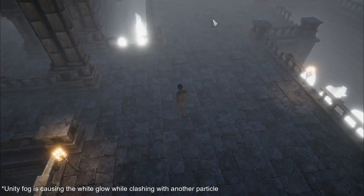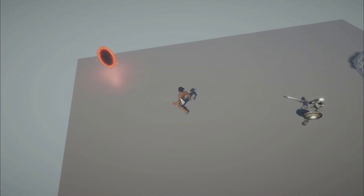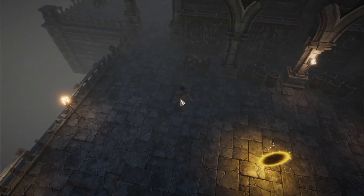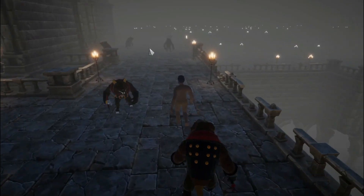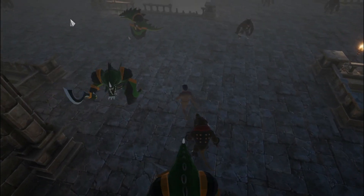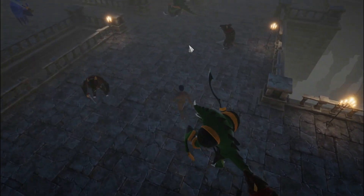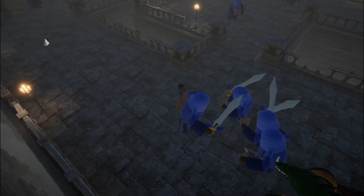The dungeon doesn't have any items or objects spawning inside it yet. Since I wanted it full of enemies and loot, I worked on the ability to spawn both. I made an enemy spawner script that spawns enemies based on a difficulty rating — the farther you get into the dungeon, the higher the difficulty, meaning you fight harder enemies. However, the enemies' health and armor don't yet scale with difficulty, which will come later when balancing the game.